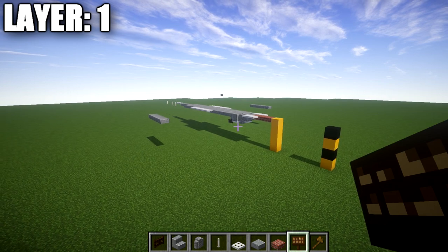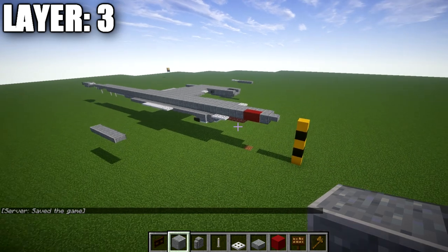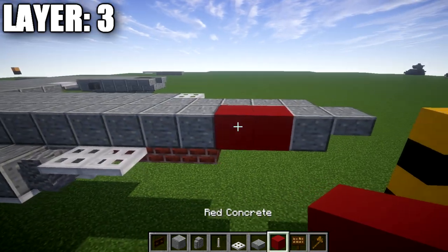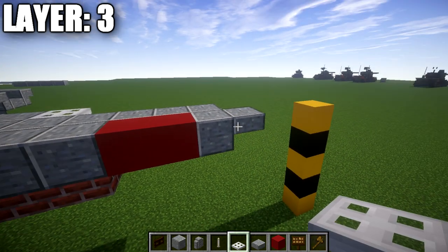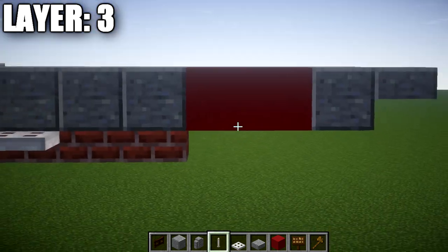That's it for layer 1. Let's move on to layer number 3. For layer 3, place a polished andesite block on top of the brick top slab. Going forward, place two red concrete blocks, followed by a polished andesite top slab, a polished andesite full block, and then a top slab coming off that full block. Looking from the side, it should look like this for the front.